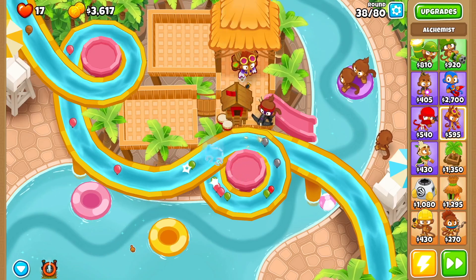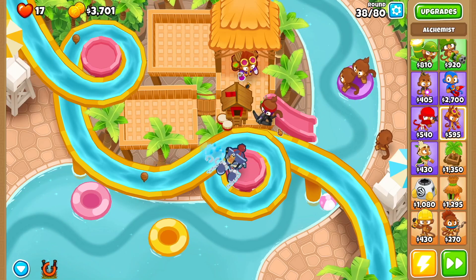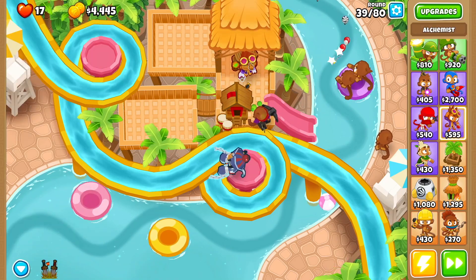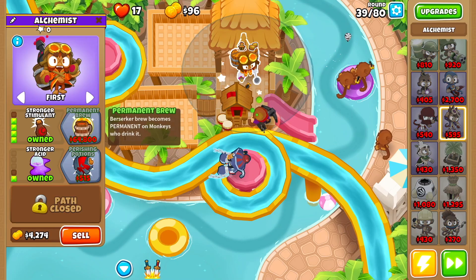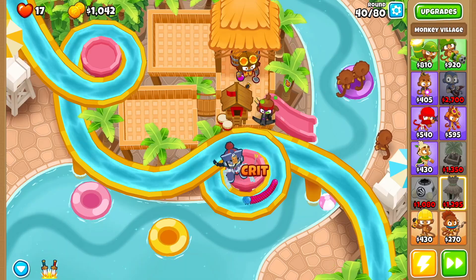On round 38, if you ever get overwhelmed just use Soda's ability — that'll clear a few leads, just enough before this guy gets buffed again to pop him. Then we're going to go to the alchemist and get berserker brew, stronger stimulant, and perishing potions. Round 40 should be the easiest round of this.